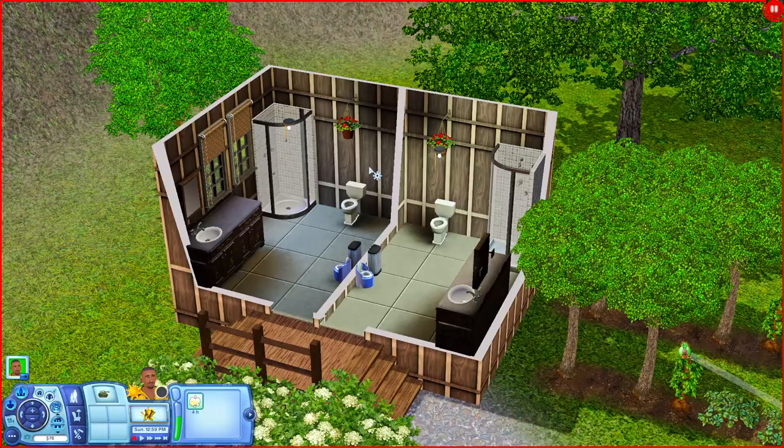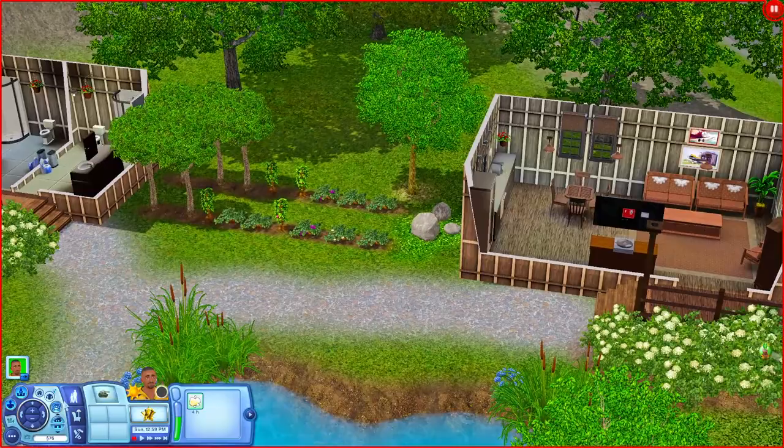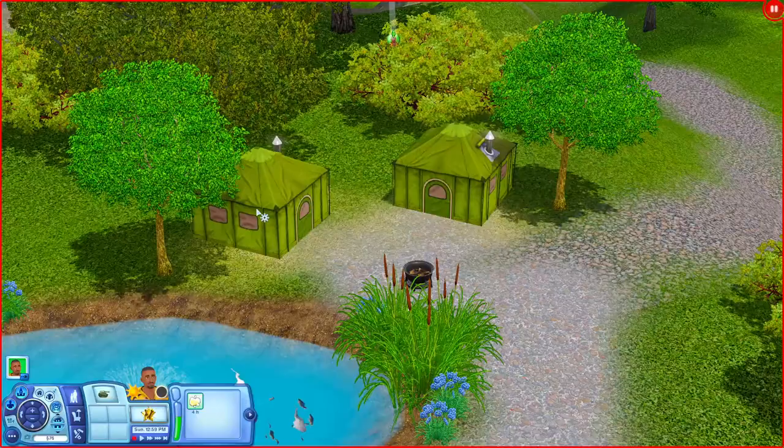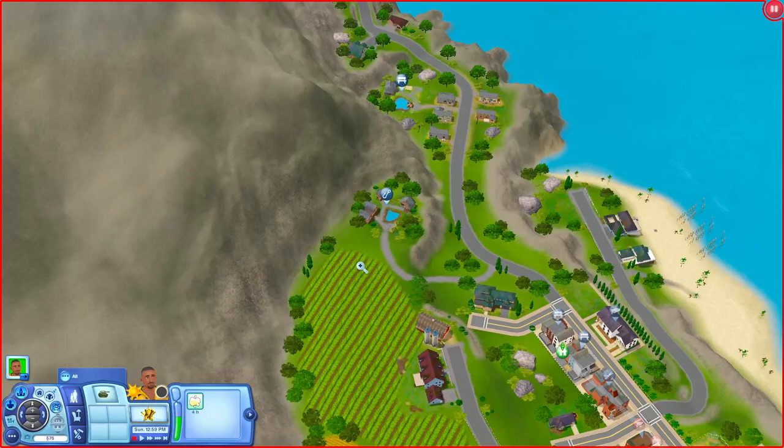Going over this way you have a little community garden space, and over here there's a kitchen area where you can come and watch TV or sit down and read a book. There are also tents and a fire pit out here. You could definitely have your sims come here for like a little vacation or getaway from home.